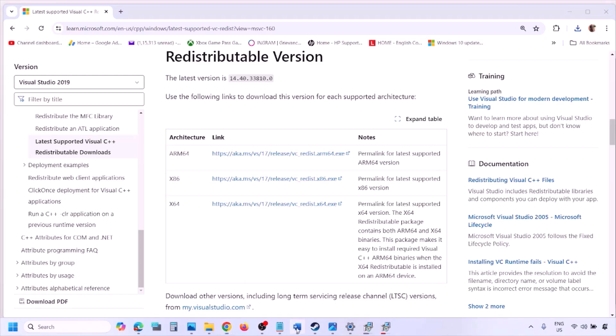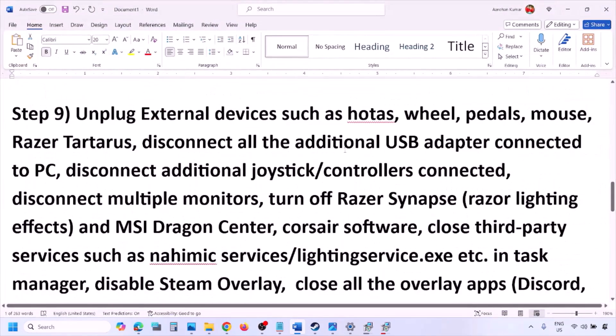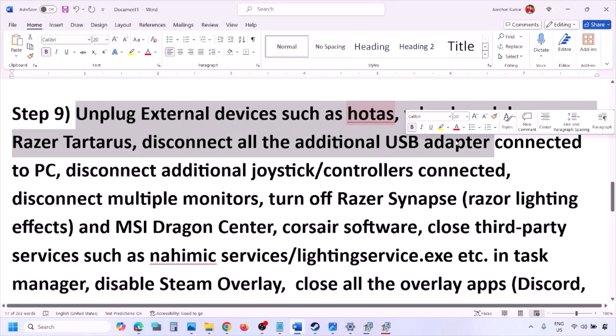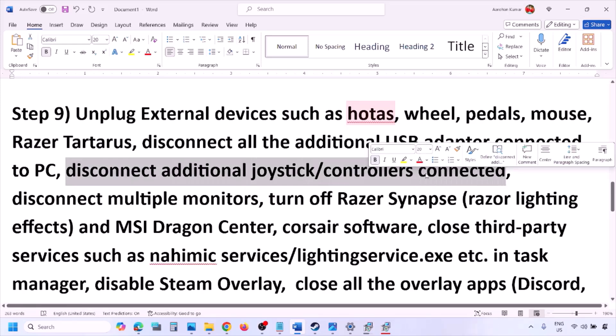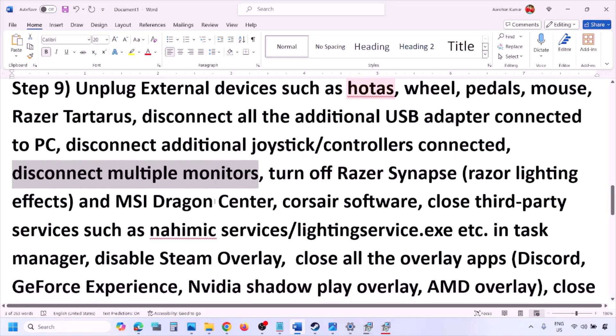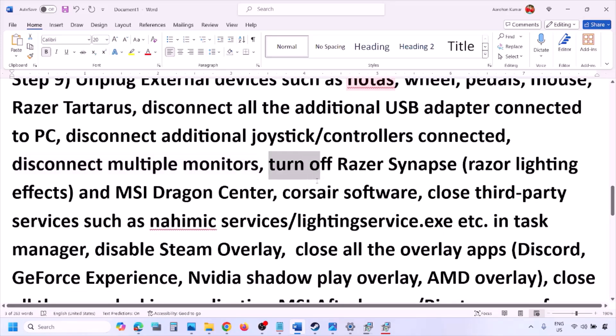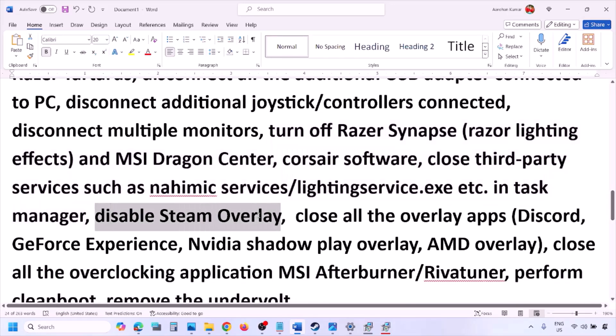The next step is to unplug all external devices you are not using — such as HOTAS, wheels, pedals, USB adapters, or dongles. Disconnect any additional controllers and try launching the game on a single monitor. Close any third-party services or applications that are running, and disable the Steam overlay.